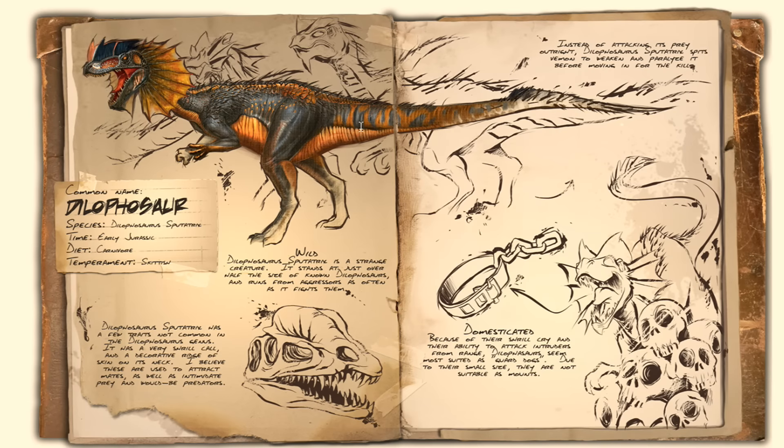Coming in at number 4 is another little underdog on the island — it is the Dilo. At low levels this thing can be a tricky little dino to kill because it can blind you and it slows you down. On extinction servers in particular, these things are fantastic. Tame a bunch of these — you can bola them if you don't want to run away, or you can just tranq them, slingshot them, or even just club them to knock them out. They tame super quick as well. These are super handy to keep inside your base, and if pesky raiders come along to break down your door, if you've got enough of them they'll blind the raiders and hopefully scare them away until you log back on. Never underestimate the Dilo.